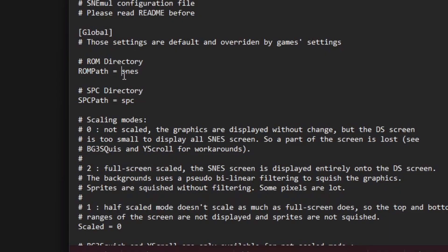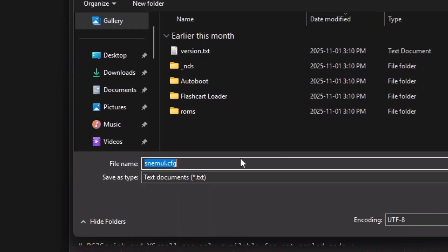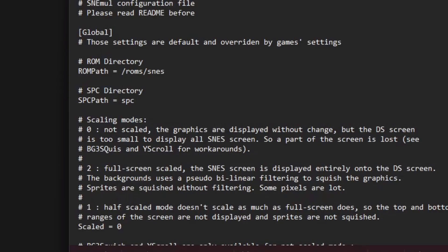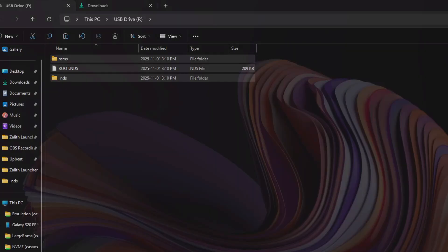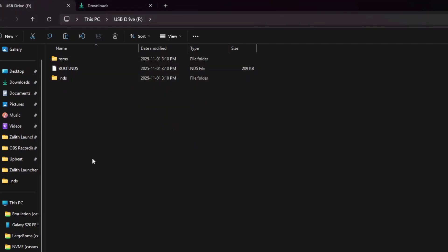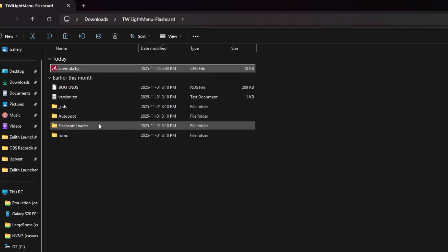Double-click snemuel.config and change the ROM path for SNES to: forward slash roms forward slash snes. Click File, Save As, and save it as the config file. The reason for this is that the TwilightMenu team still hasn't corrected this path, so you must change it manually to be able to play your SNES games — though not all SNES games work. Navigate back to your downloads, grab that snemuel.config file, go to your SD card root directory, and paste it there.